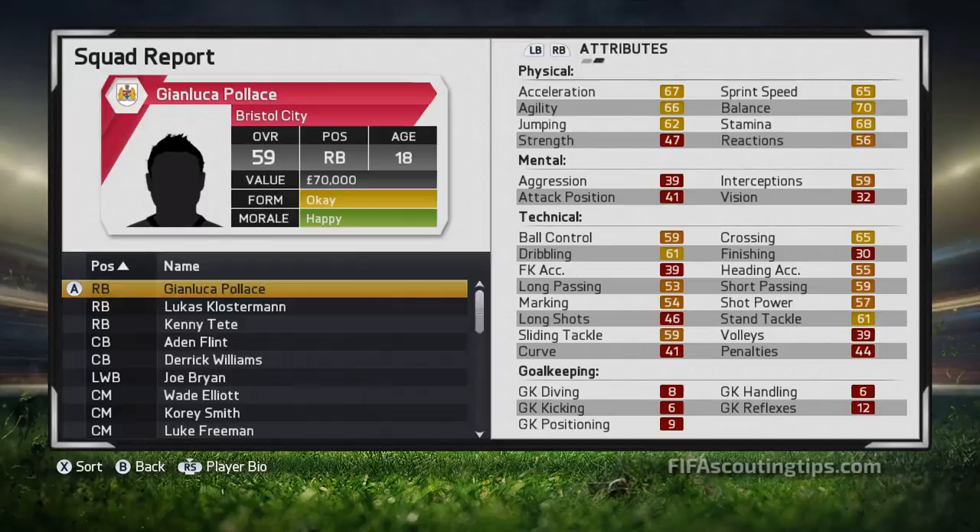He's right-footed with a two-star weak foot and two-star skill moves. Thanks to his really high potential but relatively low overall, he has 20 points to grow, meaning he will grow very quickly - you can expect three, four, or perhaps five points of growth per season. His technical stats will go up fantastically. His physical stats will hopefully grow as he gets older, making him a well-rounded player. He could outgrow that 79 potential and reach into the 80s. His short passing and ball control are decent, and he can tackle well too - a great option at around four hundred thousand pounds.